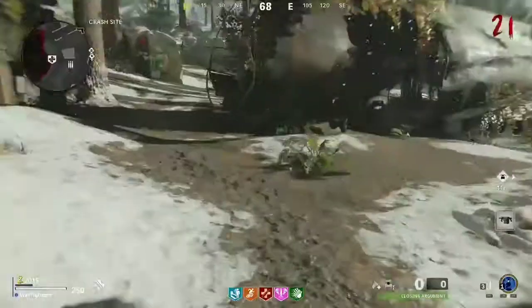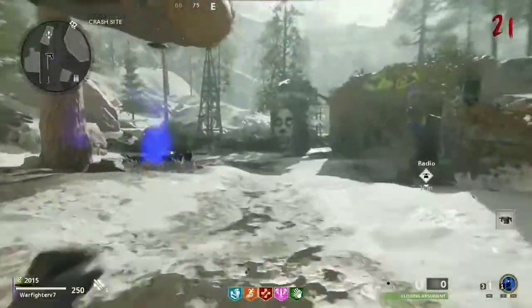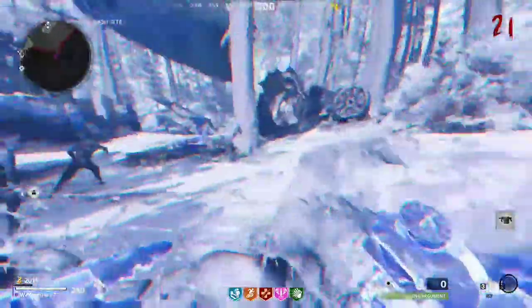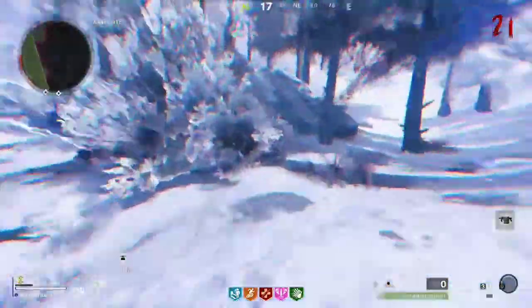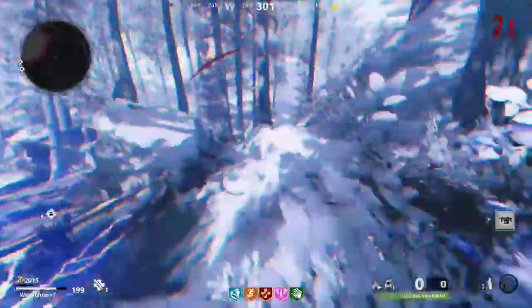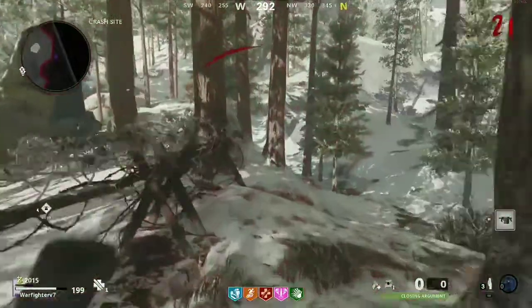Once you pick those up, you want to head over to the crash site. To the left of this face on the wall, you want to point your shroud at this rock and activate it. This should put you outside of the map. Now follow along the edge of the map to the right until you see a pit in the ground.